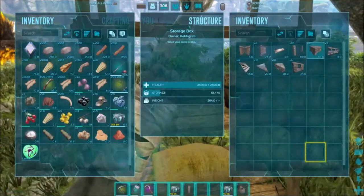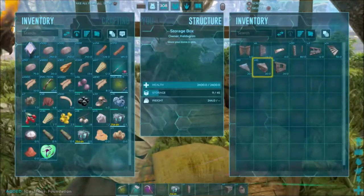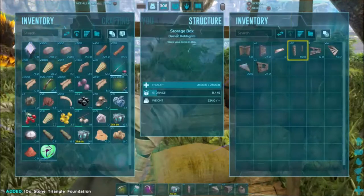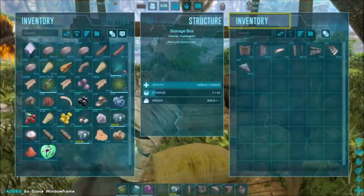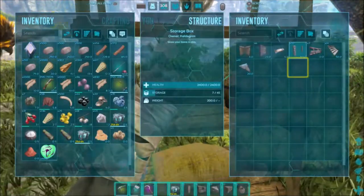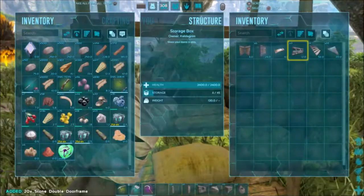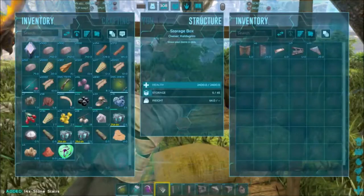We're gonna go ahead and just socket everything like we always do — well, most of the stuff. There's a few things I'm gonna leave in the box for right now because we don't need them quite yet. We're gonna use our pillars too — I've got my one pillar in my inventory as well. These stairs I'm gonna do some cool stuff with. You'll be pretty impressed, I think.